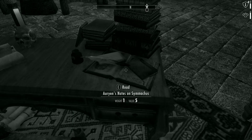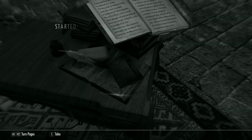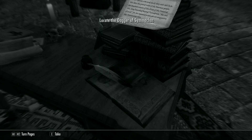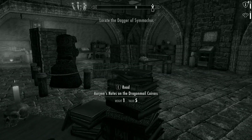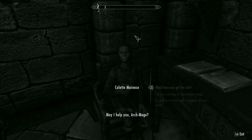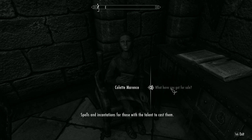Our story begins in Orion's office, where our hero discovered a series of journals and notes that pointed him in the direction of several artifacts that he will need to get his hands on as soon as possible. After he was done rooting through his boss's office, our hero traveled to Winterhold so he could learn some new restoration spells.